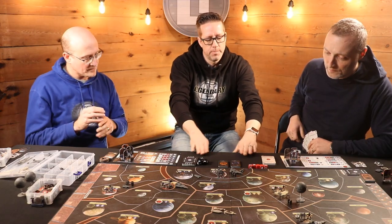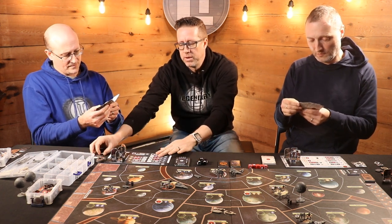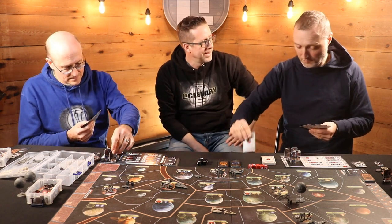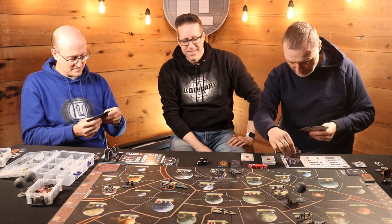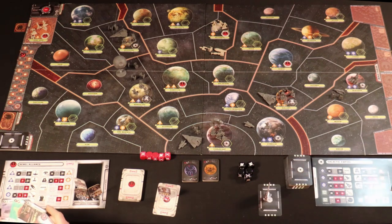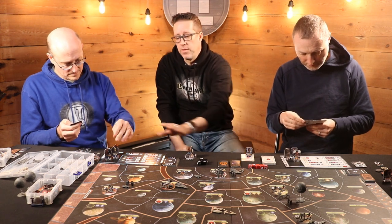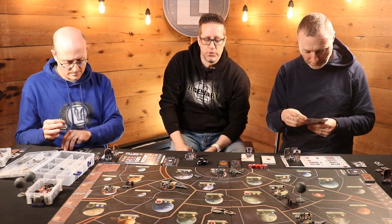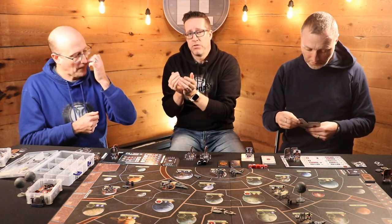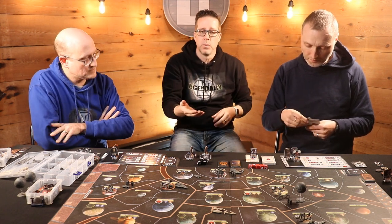We should have you both queue up the mission cards you want to play to give a secret visual cue to your opponent about how many missions you're planning. There are three ways to use your characters: one is to move, the second is to do missions, and the third is to oppose your enemy's missions. One strategy is to hold your very best missions until the end of your turn so that your opponent has exhausted all his characters, and then you can do it for free.